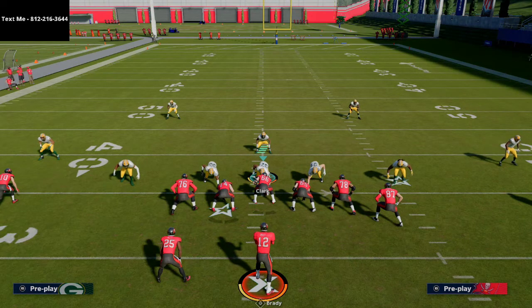I wrote an entire ebook on this offensive playbook breaking down 36 formations — slot split close, Y Trips, bunch trips, tight end, everything. If you want to pick up that offensive ebook, the link is in the description. For a free sample of the New England ebook, text me at 812-216-3644. Guys who have gotten the ebook have gone from winning five or six games in Weekend League to winning 20 to 25 games every weekend. Thanks for watching this video.